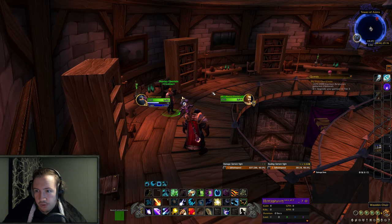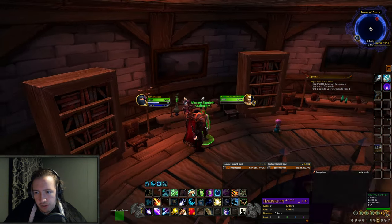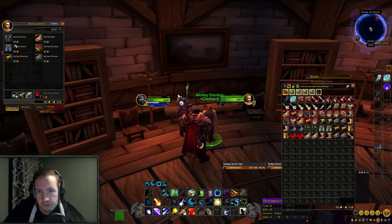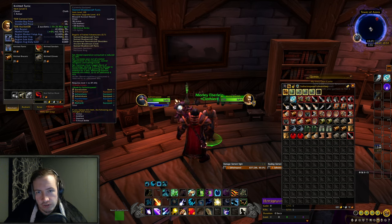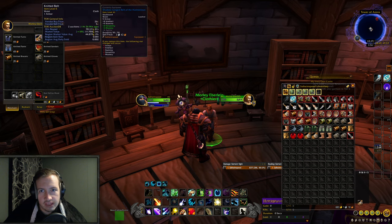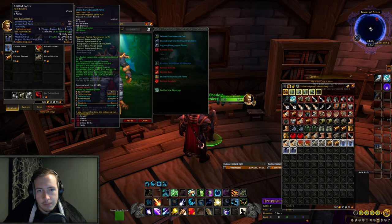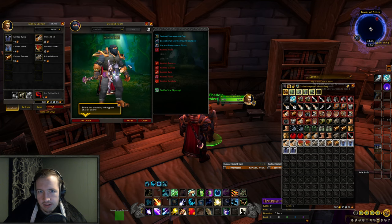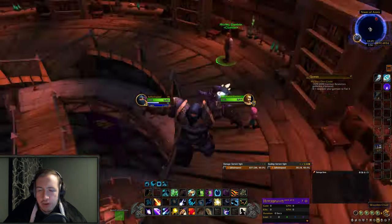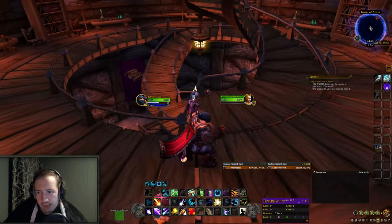Number 3 is located at the Tower of Azora, and over here you have one vendor called Morley Eberline, a clothier vendor, from whom you can buy some very unique looking cloth items. The chest piece is selling for 42k, knitted pants are selling for 171k — they're selling for a lot of gold right now, so I'm buying 2 of each of them to have them on the Auction House. It's a pretty unique appearance if I can say so myself, and worth grabbing at least. For some reason my addon sold my Red Defiance Mask — let me buy that one back. That is gold making method number 3 in Elwynn Forest.